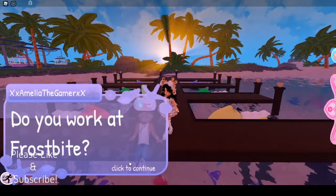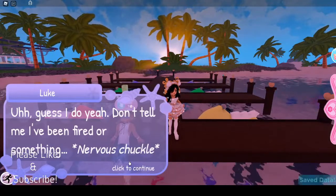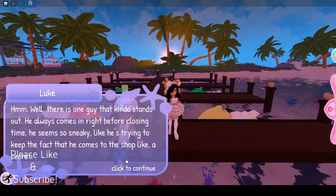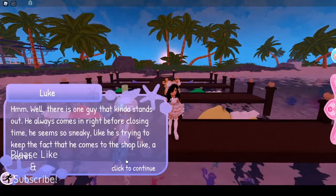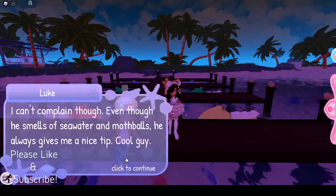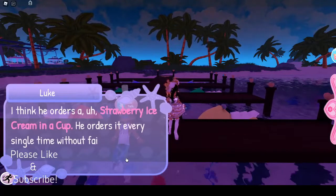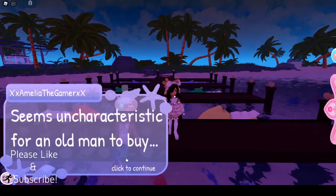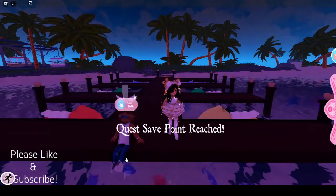'Hey, do you work at Frostbite?' 'I guess I do, yeah. Don't tell me I've been fired or something.' 'Does an old man ever come in during your late shifts?' 'Hmm, well, there's this one guy that stands out. He always comes in right before closing time — he seems so sneaky, like he's trying to keep the fact that he comes to the shop a secret. I can't complain though. Even though he smells like sea water and mothball, he always gives a nice tip. Cool guy. I think he orders a strawberry ice cream in a cup — he orders it every single time without fail. He must really like it. Seems uncharacteristic for an old man to buy.' 'I mean, I guess so, but hey, I don't assume — you know what they say about assuming.'